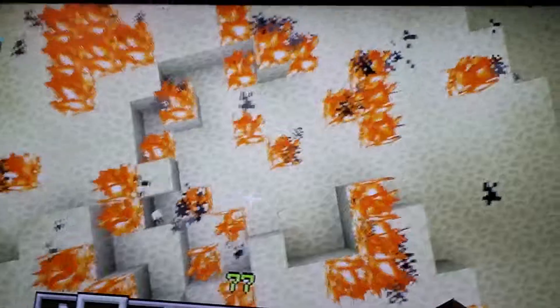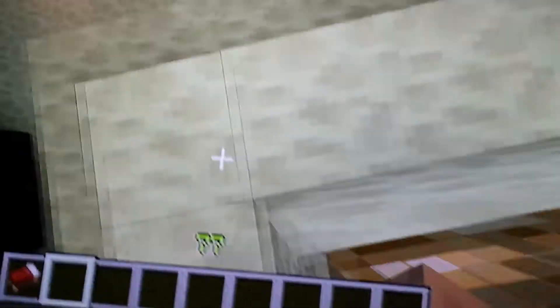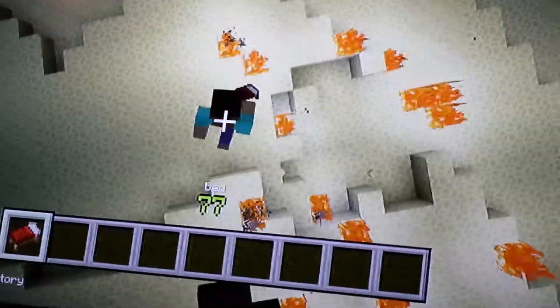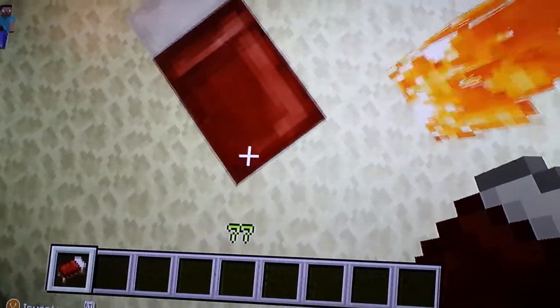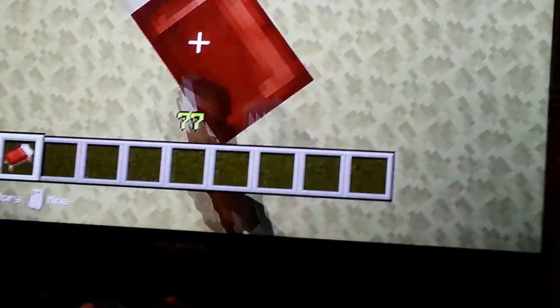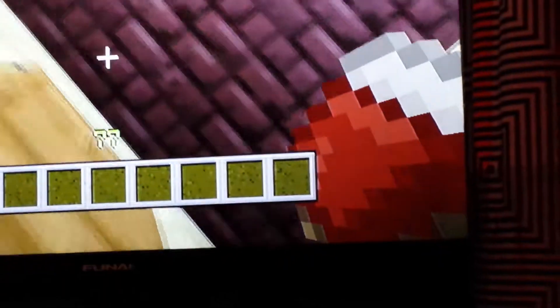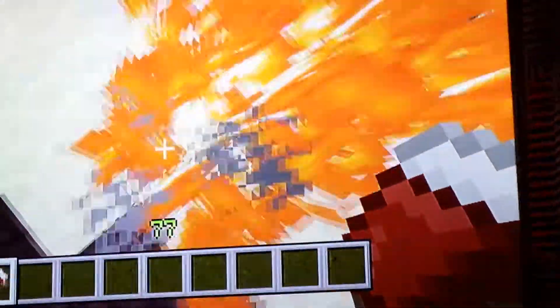If somebody was near you and wanted to blow up your house and tried to kill you, sneak up behind them — in Minecraft, not in real life — and press the trigger to blow them up with the bed. That works if they're on survival. If they're on creative, then you have no luck.